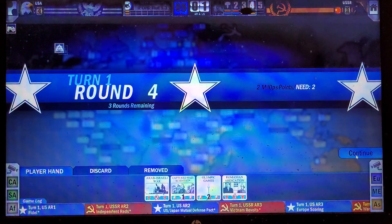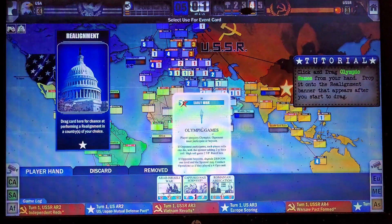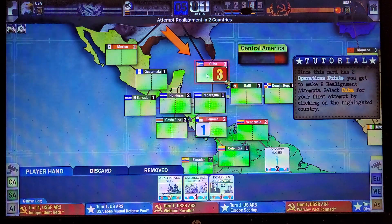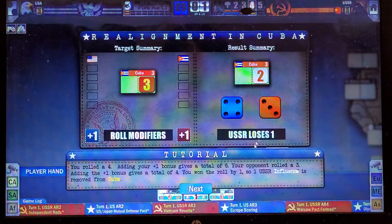It's going to be really hard kicking them out of those countries. We can attempt realignment as an option. What's nice about realignment is each option is a roll, instead of being fully committed like a coup. We've got our modifiers — they have more influence, but Cuba is on my doorstep, so the bonuses cancel out.